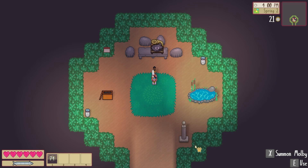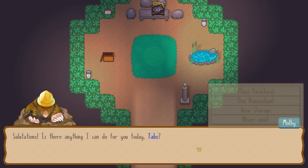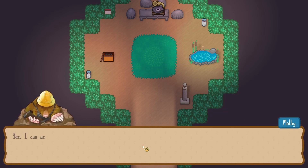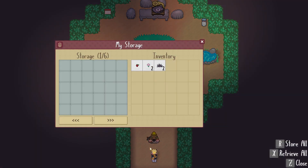Summon Mulby — okay, what's a Mulby? Oh my goodness. Salutations. Is there anything I can do for you today, Tabs? Oh my goodness, we can actually customize our den! Let's just view storage. 'Yes, I can assist with that. Here's your personal storage. Just so you know, you can also access it at any time by interacting with certain furniture items.'